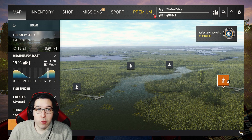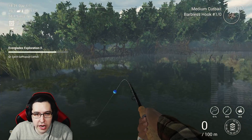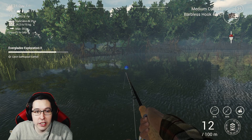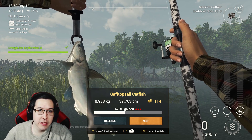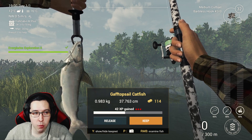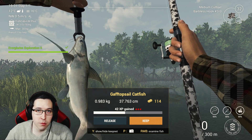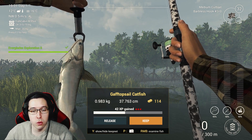Head over to the Salty Delta, the spawn point on the far right, and come to this tree area — anywhere here is good for catfish. Medium cut bait or any catfish bait works. I kept getting snooks on the smaller float rod, so I switched to my bottom rod with a bigger hook. If you get a snook on the float rod, just let out line to release tension and let it come off. There we go — Everglades exploration number two is done!